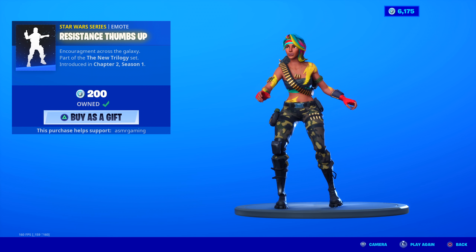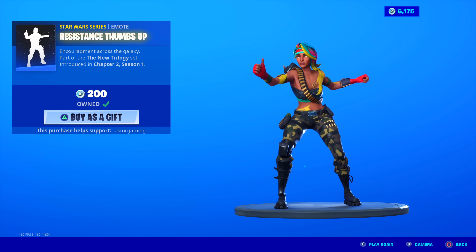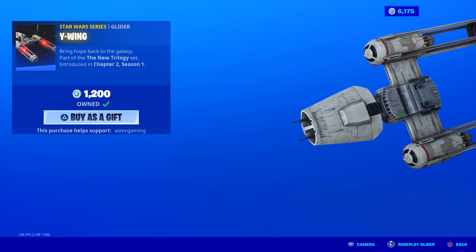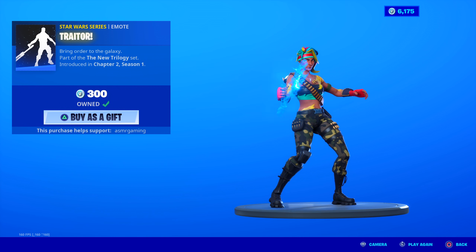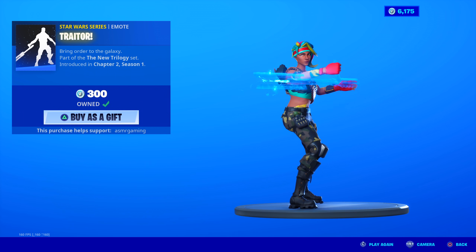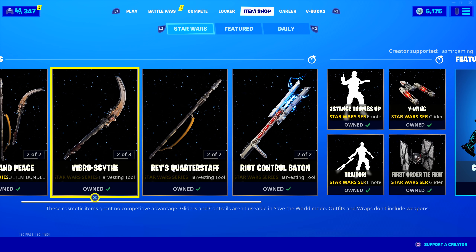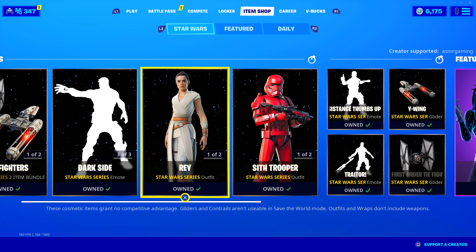The Resistance emote — thumbs up, encouragement, Across the Galaxy, part of the new trilogy set. This one is for Finn if I remember correctly. It's okay — just a thumbs up. There are better emotes like the Force Choke one. You can buy the gliders alone. And there's a really cool one based on the memes — Traitor. This is based on the first movie. It's still awesome, though. Bring order to the galaxy. Finn's worst nightmare is seeing someone do this emote on him.